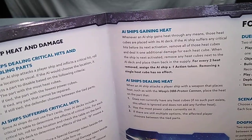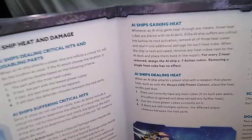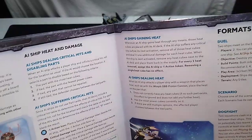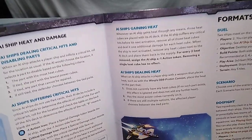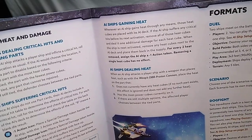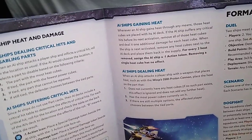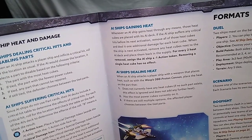For every two heat removed, assign the AI ship a negative one action token. Removing a single heat cube has no effect — so only if it's two heat cubes would you do so, meaning one fewer action that round. AI ships dealing heat: when an AI ship attacks a player's ship with a weapon that places heat — such as with the Wasp's DB8 proton cannon — place the heat on the part that does not currently have any heat cubes. If no such part exists, this effect is ignored and does not add any further heat.